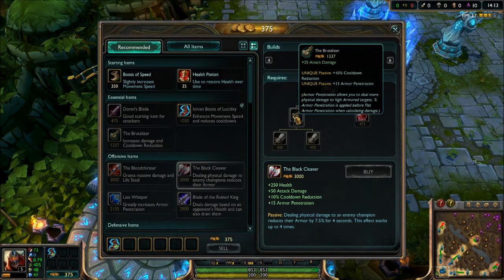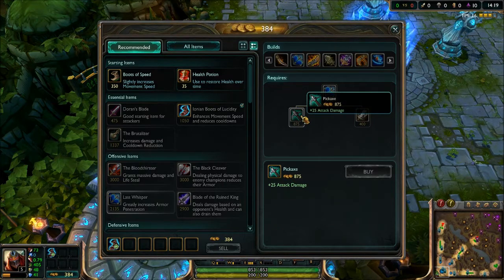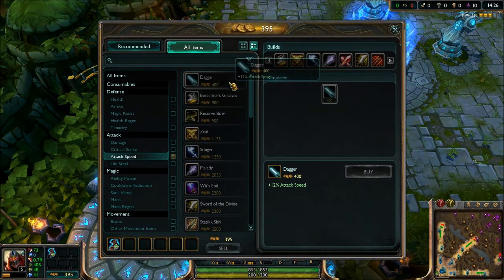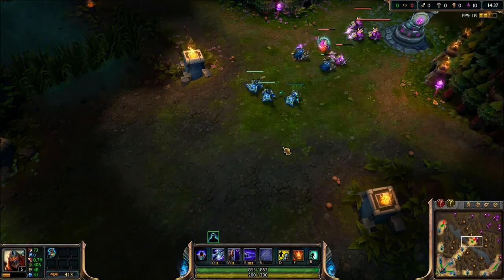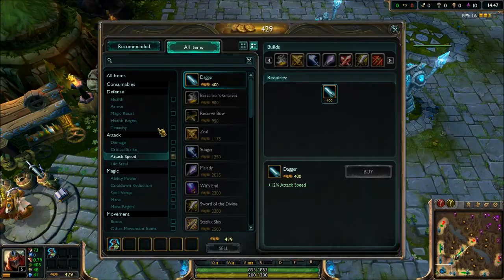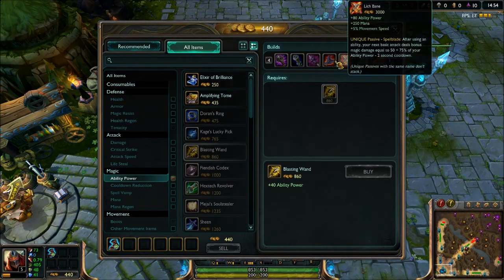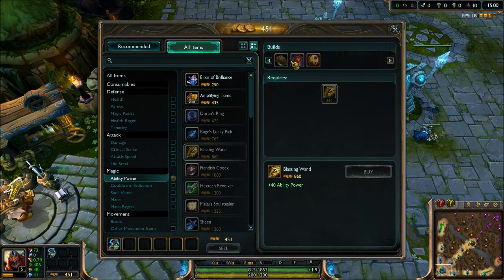Black Cleaver now gives champions more survivability with the Ruby Crystal component. They also changed the build path — you now need Brutalizer first to get the Black Cleaver, versus the old pickaxe and dagger build. So now you actually need to build armor penetration to get armor penetration, which makes sense. Let me show you some new items.